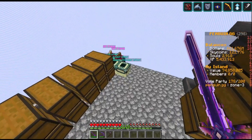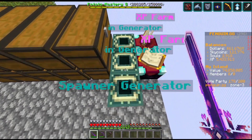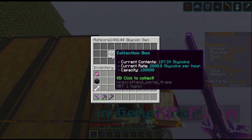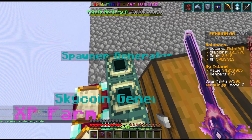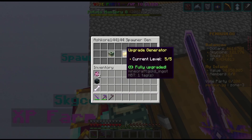Third thing: I have two sky coin generators and one spawner generator placed down on my island. The sky coin generator generates 2,000 sky coins per hour and can store up to 100,000 sky coins, so you don't have to claim it for 50 hours. I placed this one down today.